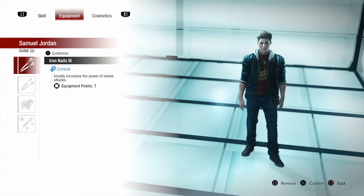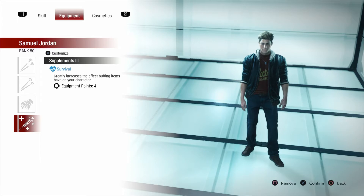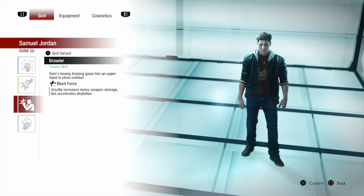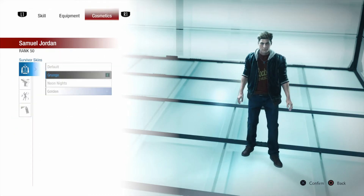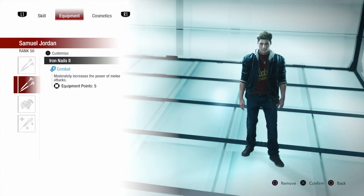This build also helps Samuel with his damage. Blood Force already gives Samuel an extra 50% bonus damage to melee. With Iron Nails 3, Iron Nails 2, and Tactical Gloves — which is equivalent to Iron Nails 1 — those three together give you an extra 45% melee damage. And the Yellow Herb effect with Supplements gives you an extra 40% melee damage on top of that, so that's pretty crazy damage.